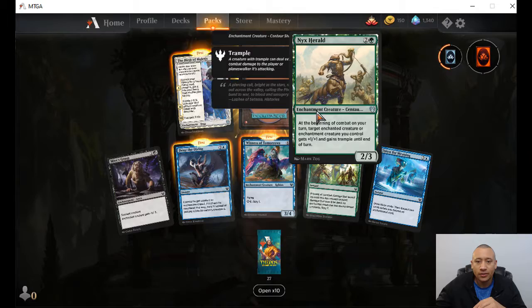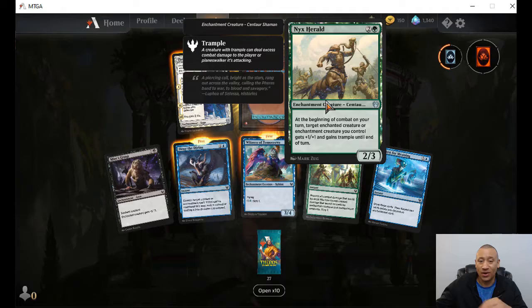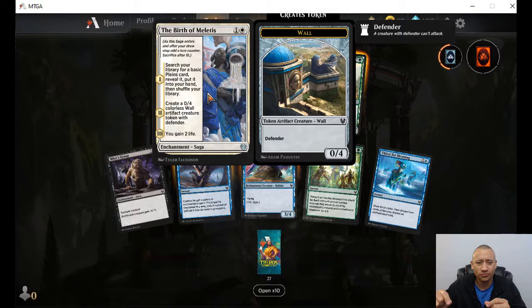Next one — two colorless, one green. At the beginning of combat on your turn, target enchanted creature or enchantment creature you control gets plus one and gains trample until end of turn. So every combat you get to buff something there. Birth of Miletus saga — one white, one colorless. Step one: search your library for a basic plains card, reveal it, put it in your hand, shuffle. Number two: create a zero-four colored wall. Number three: you gain two life.